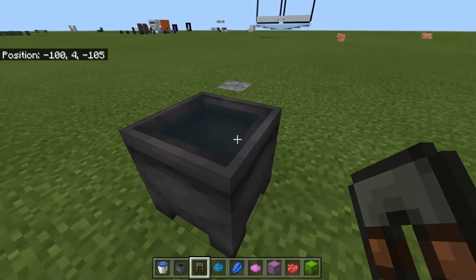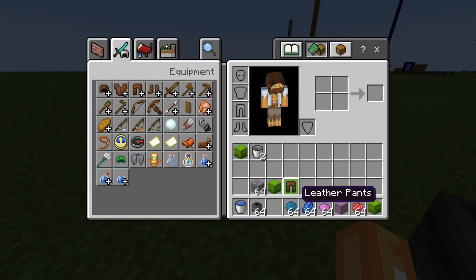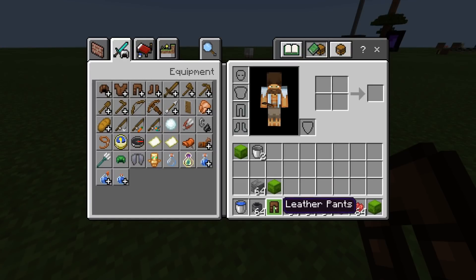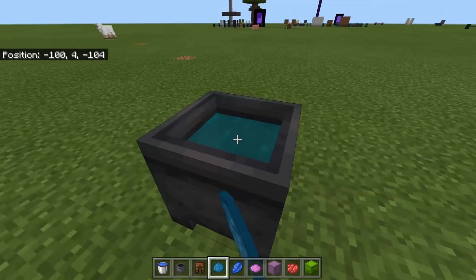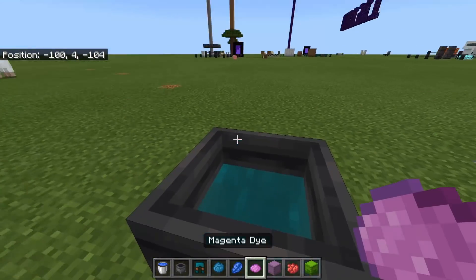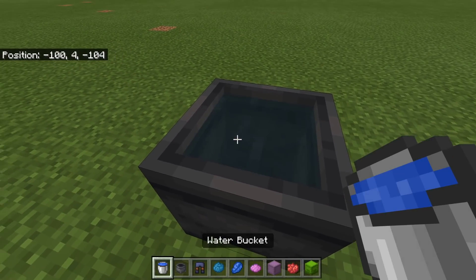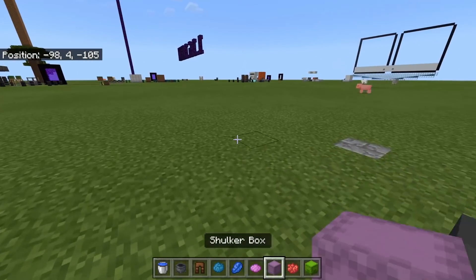We can go like this and remove the dye off of the leather pants, and we get back the normal leather pants. We can change the color of the leather pants. You also get an achievement for dyeing them. If you simply want to remove the color and get it back to normal, you'd wash it. You can also do this with shulker boxes.